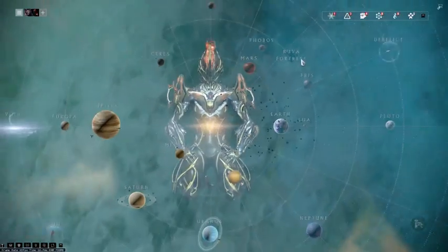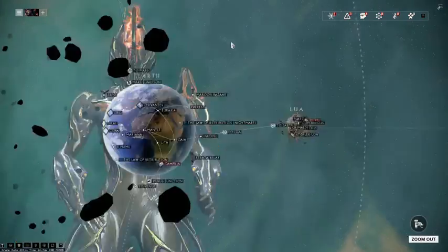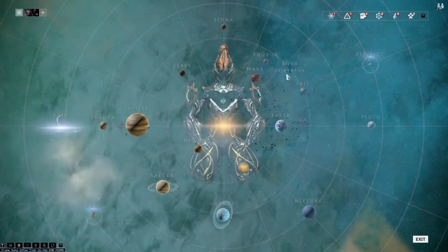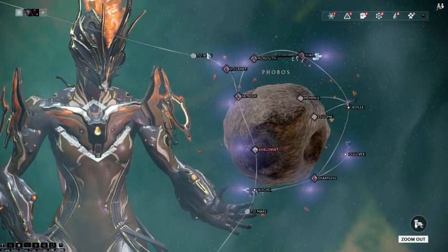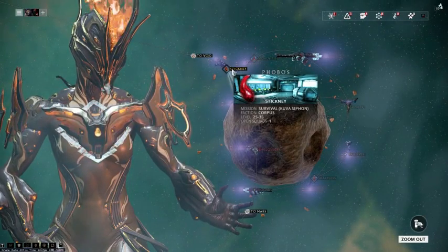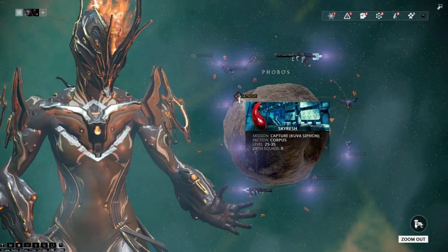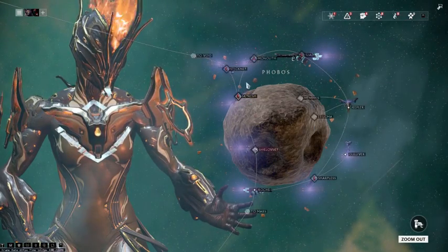So let's talk about that and start by looking at where we could find these missions. First you need to finish The War Within quest, then you will start noticing Kuva Siphon and Kuva Flood missions appearing randomly around planets near the Kuva Fortress and on the Kuva Fortress itself.